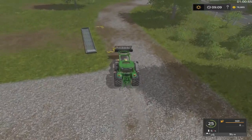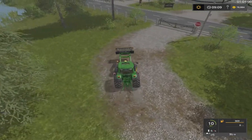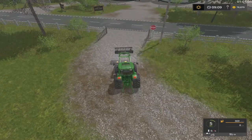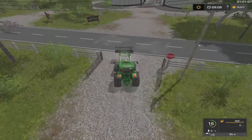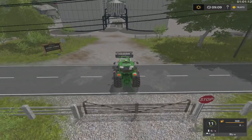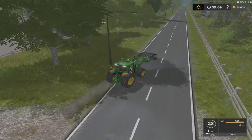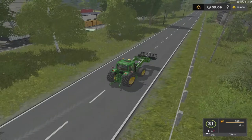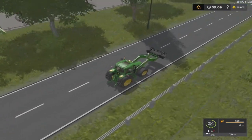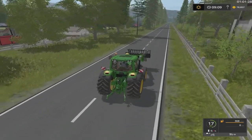I want to show y'all something. This fence right here - this gate is shut. How are we going to open it? I'm not going to use the mouse. I'm just going to turn my lights on. Wow, looky there! And I turn my lights off - or just hit my lights again and it'll close. Whoopie dee doo die, I love that! Turn my hazards on - yeah, that's what I'm talking about. Let's go down here and pick this up.